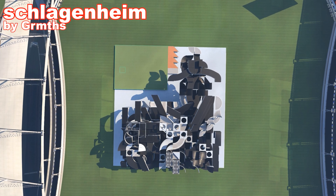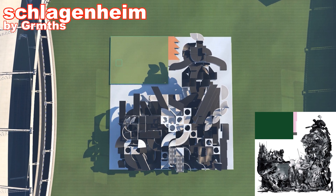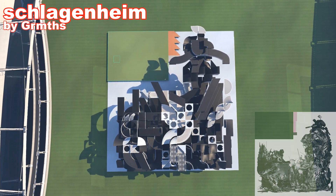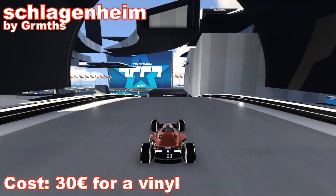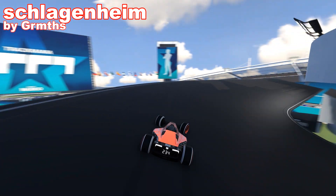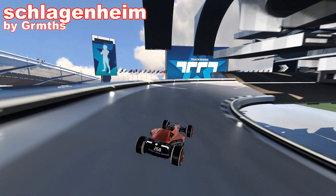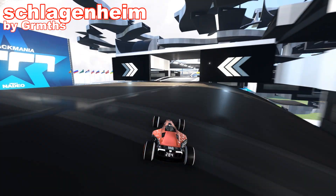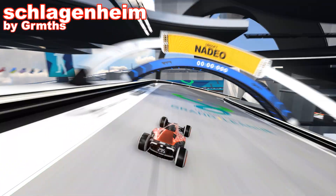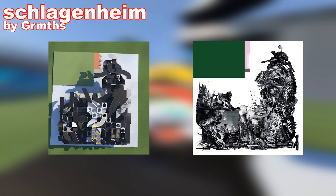Next map is Schlagenheim by Grmx. It might be hard to say what it's supposed to be, because it's actually a replica of a cover of an album from a band called Black Midi. When you know what to compare it to, it looks pretty accurate. Another interesting thing about that map is that it only looks properly when looking at it from above at the correct angle. The route of the map is short but enjoyable. Pretty solid work right here.